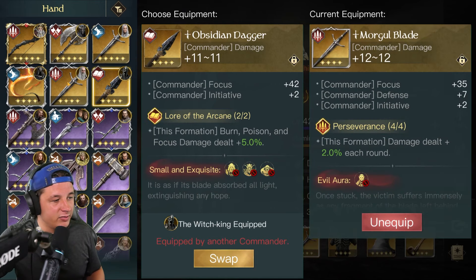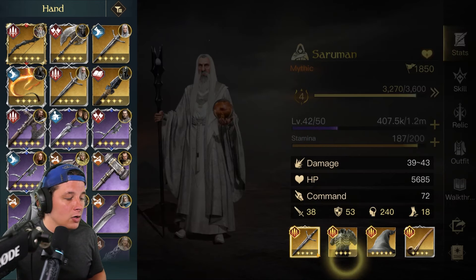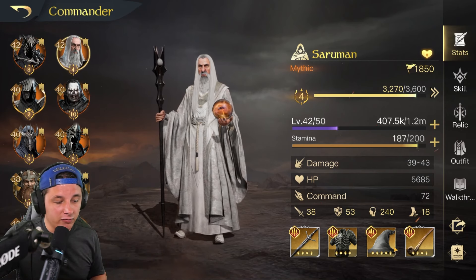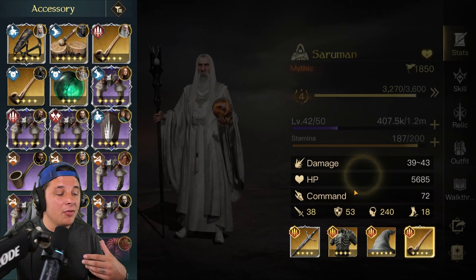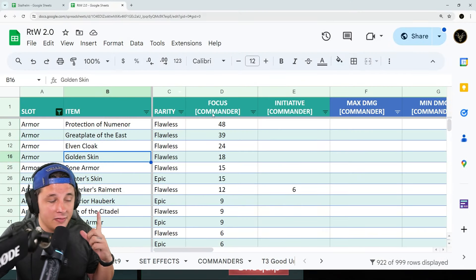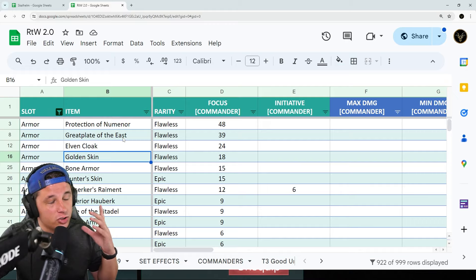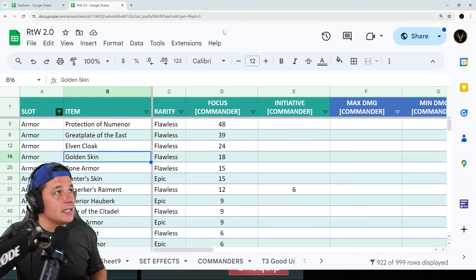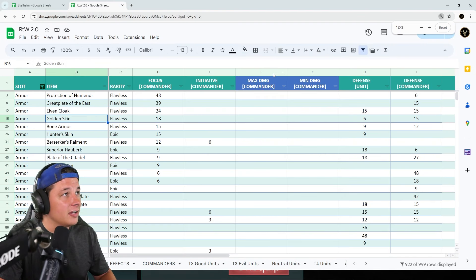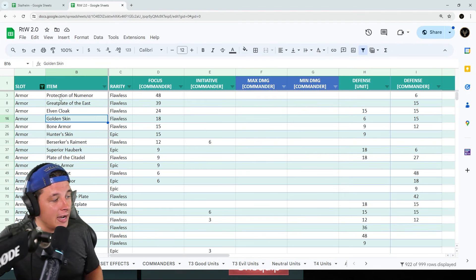With the Morgul Blade, I didn't have an Episthenian Dagger with Perseverance on it. So this is a pretty high focus build — I have about four stars on everything so it could be higher. It does get some of that commander damage as well. I'm going to link this spreadsheet down below in this video. It shows every piece of gear in the game, because at the end of the day every account is going to be different, so what I have or what I'm suggesting just may not be what you have.